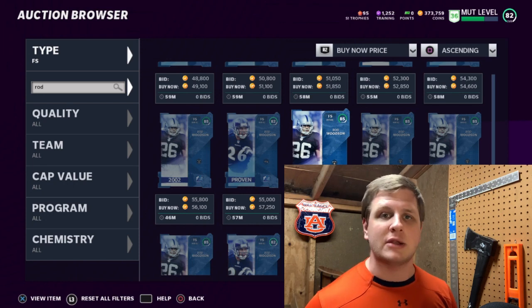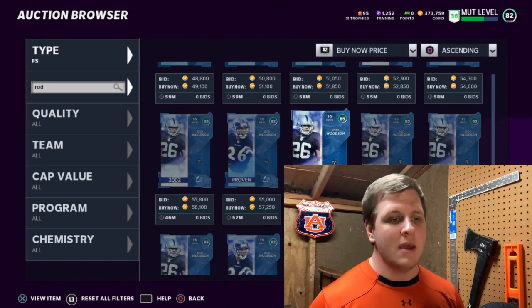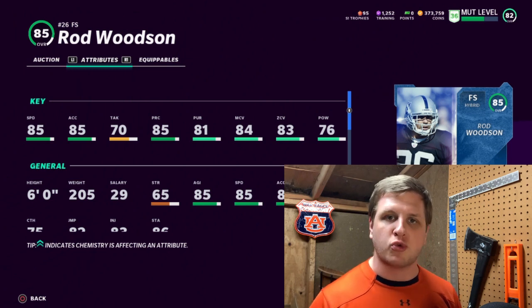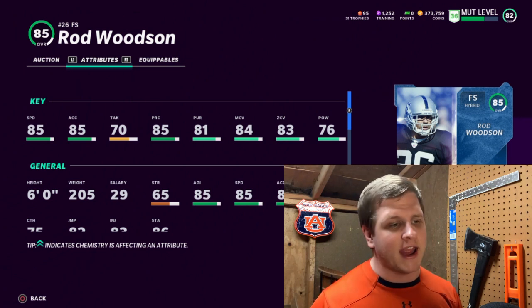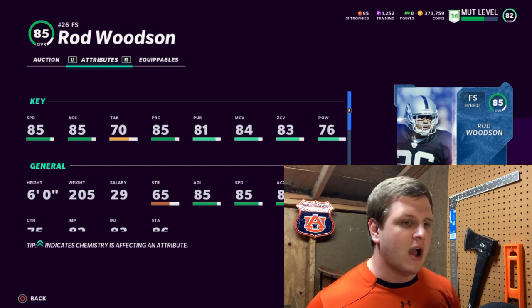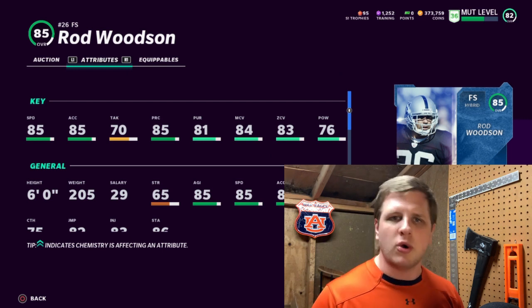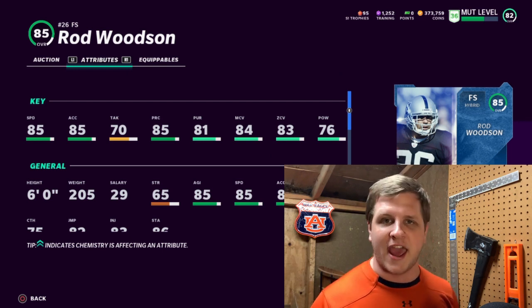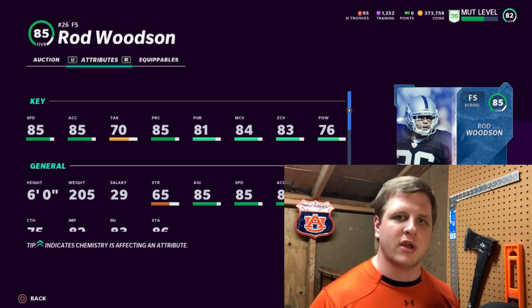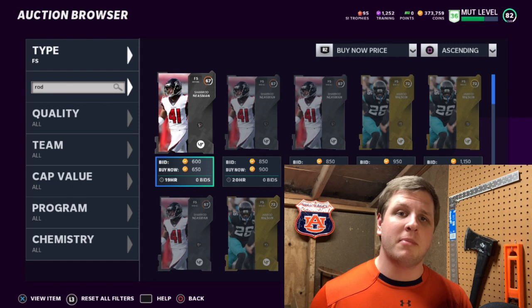The last one on this list is Rod Woodson at free safety — the 85 overall card. If you have Rod Woodson at cornerback you obviously can't put both on the field. This 85 overall free safety has 85 speed, 85 acceleration, 85 play recognition, 81 pursuit, 84 man coverage, and 83 zone coverage. Whether you run man or zone it doesn't matter — 84 or 83 is not bad. Only 76 hit power, but as a general coverage safety he's a very very good card.